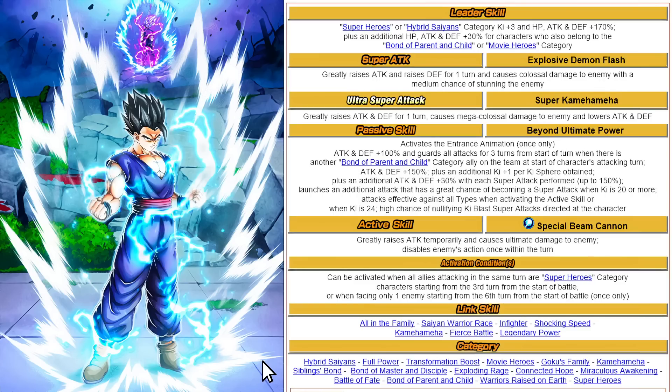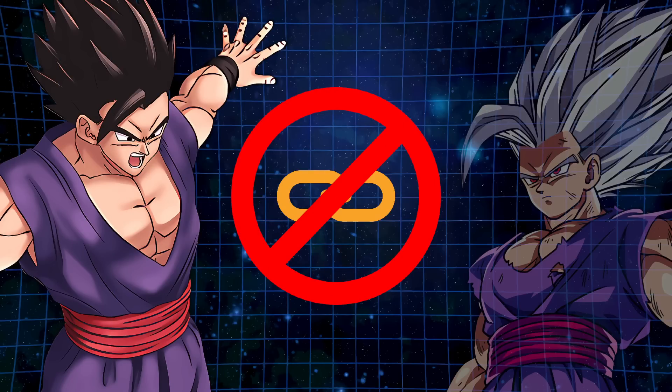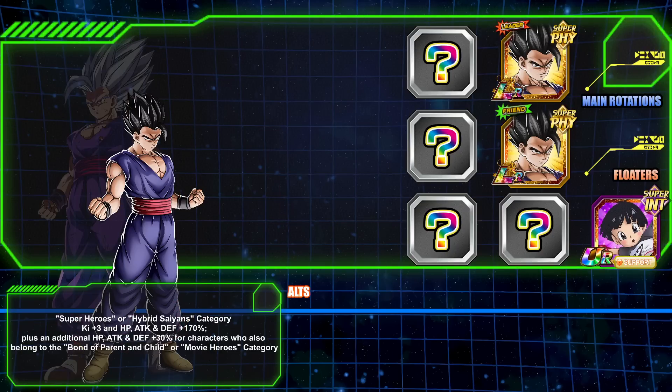The passive skill could have been a little better on certain dynamics. As for Link partners, he doesn't really have a strong one. The person who is a good link partner — LR Krillin and Gohan — is not available on the team he's running. So we're not going to go over a best link partner there, but let's talk about building the team.